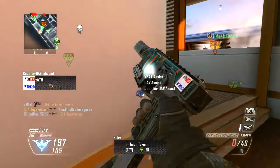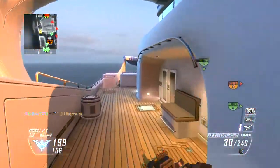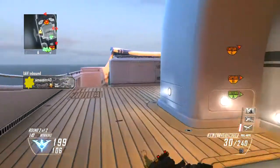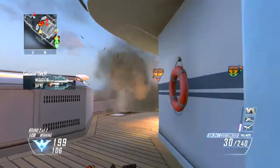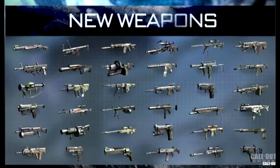For shotguns we have the MTS-255 and the Maul. The Riot Shield is back as well. For handguns we have the P226, M9A1, MP443, and 44 Magnum. And then we have a few launchers: the MK32, which kind of looks like a war machine, the Kastet, and the Panzerfaust.